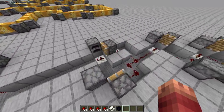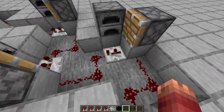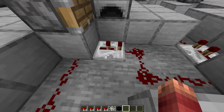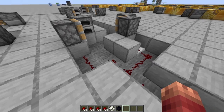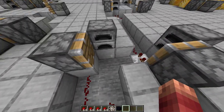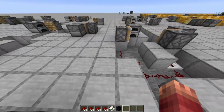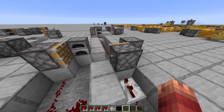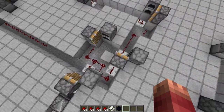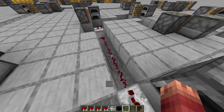The trick is two redstone ticks between every piston. You see this piston is powered, and two redstone ticks later you get another piston powered, two redstone ticks later another piston, and so on. What you can do with two corners right next to each other is split it up — you'll see this is powered, two ticks later this is powered, then two ticks later this is powered with a little branch. The basic rule is: this is powered, two redstone ticks later this is powered.